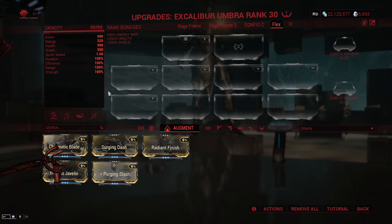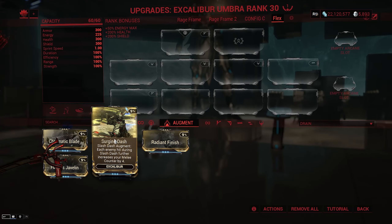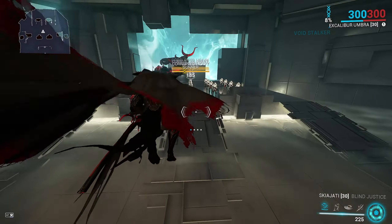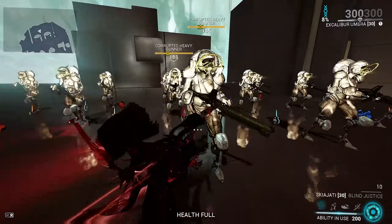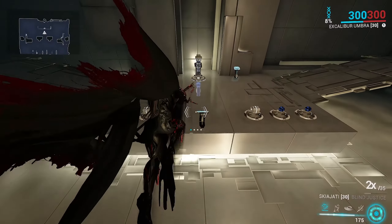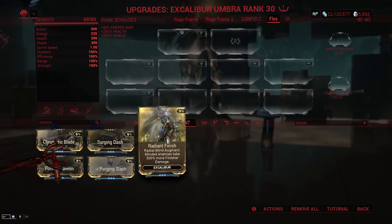Moving on to ability augments, starting with Surging Dash, the Slash Dash augment: each enemy hit during Slash Dash further increases your melee combo counter by 4. Strength affects the base 4 extra combo, and it goes up pretty quickly. Next is Radiant Finish, the Radial Blind augment: blinded enemies take 300% more finisher damage, and this bonus damage is affected by strength. It's not great by itself for Excalibur in my opinion, but it is here.